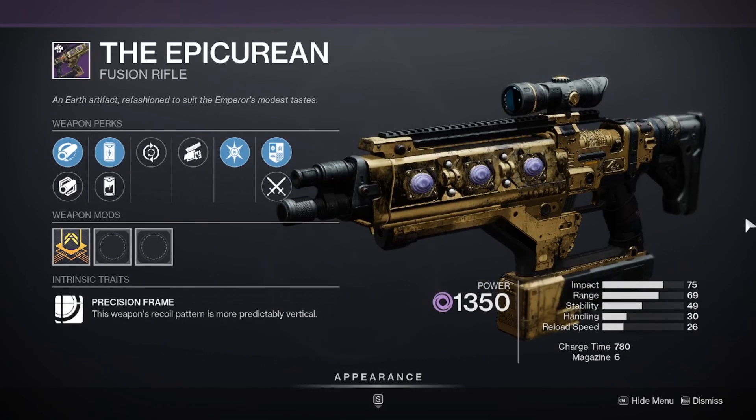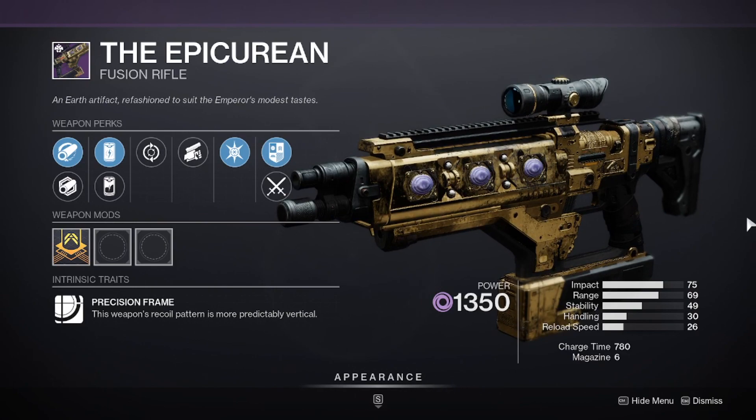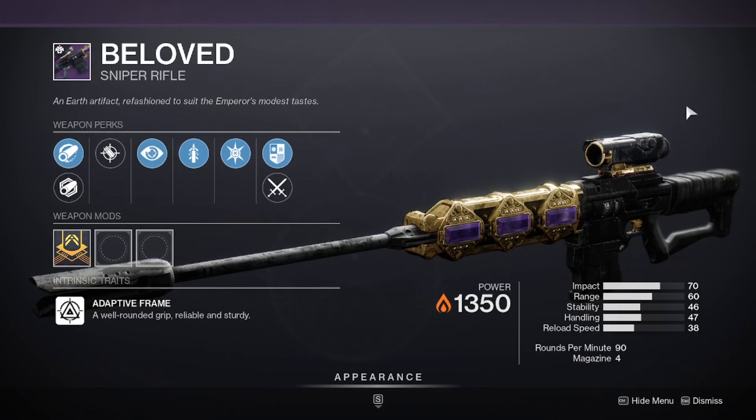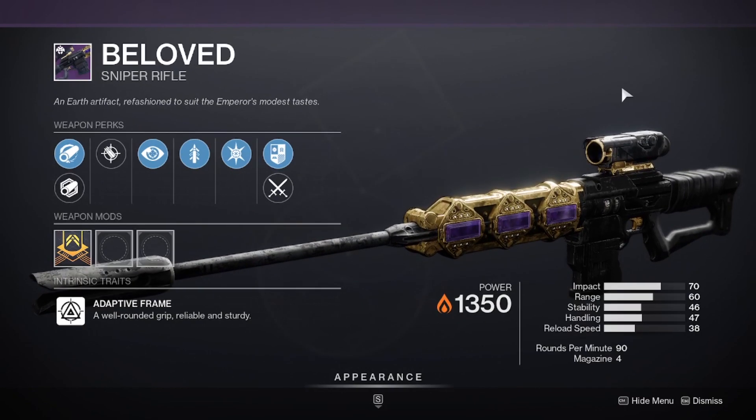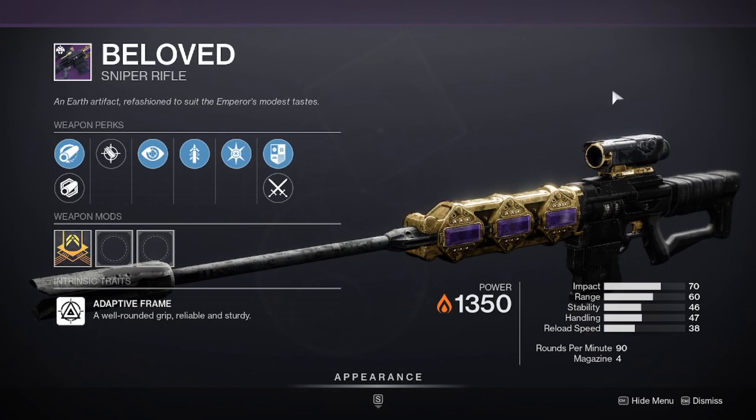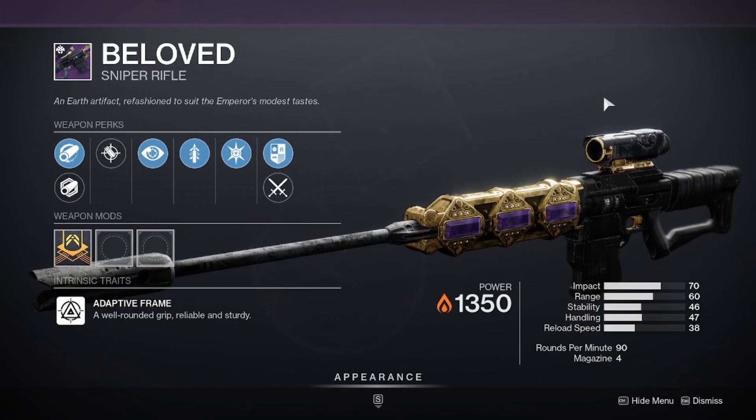There's also a returning fusion rifle called the Epicurean, which has a 780 charge time with a 6-round mag. And finally there is the Beloved, which has been very anticipated by the community — from what I've been hearing it was basically the most loved sniper when it was the primary choice in PvP.